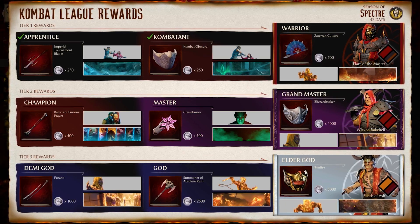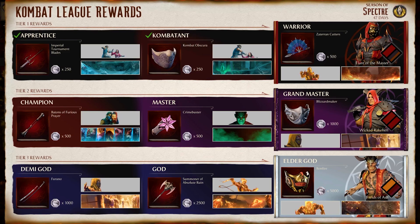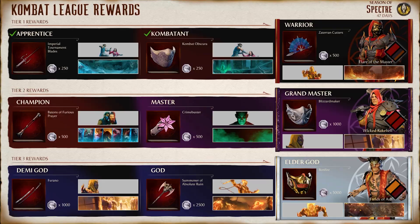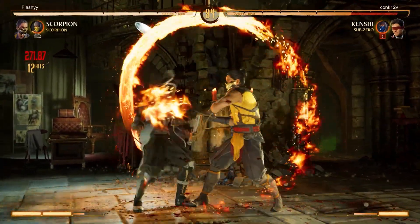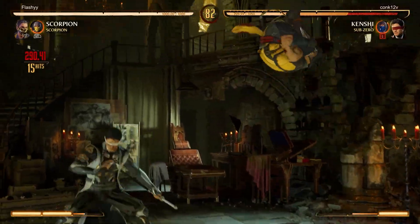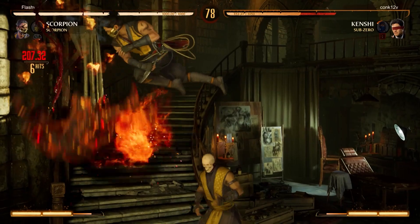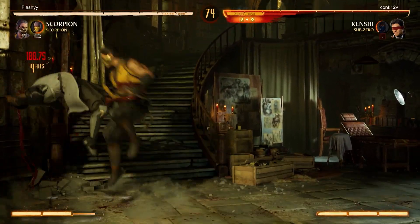To start off Mortal Kombat 1, we have Season of the Spectre. As you can see, there is a whole host of unlockables, including character skins, as you get up towards those higher, more difficult ranks. One thing that's also good to note if you plan on playing Kombat League is that it is set's first to three, which is actually really nice. You also cannot change your main fighter during the set — you can only swap your cameo. A bit of a change there from any traditional online fighting games.